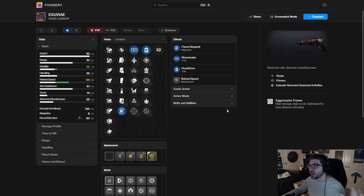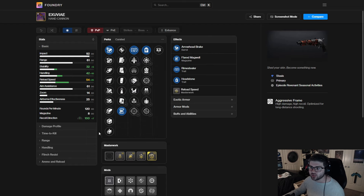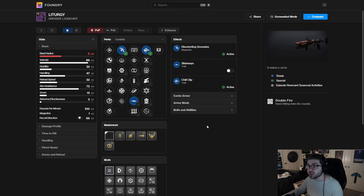Going through one more time to solidify exactly what I'm looking for: for the Exuvia hand cannon, definitely Rime Stealer/Headstone, reload speed masterwork, Flared Magwell — you get 54 reload speed — and I'd take Arrowhead Break for 100 recoil direction plus handling. That's going to be a very solid stasis hand cannon for stasis builds.